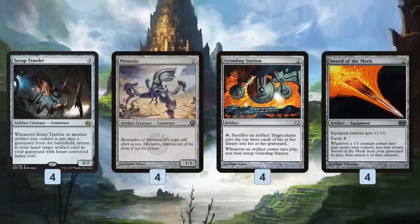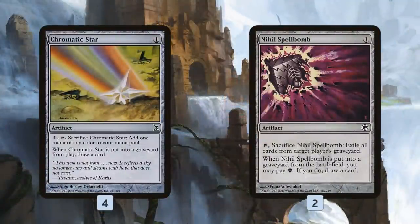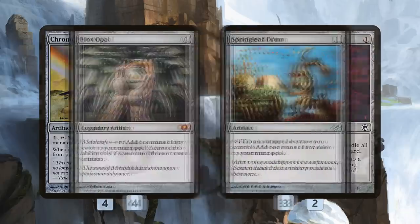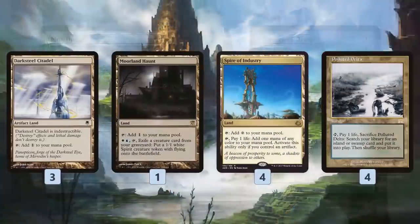Scrap Trawler is also just a nice value piece, getting back Thopter Foundry and other combo pieces. Chromatic Star and Nihil Spellbomb keep us drawing through our deck, giving us cheap artifacts to turn on things like Mox Opal for Sly Requisitioner. Mox Opal and Springleaf Drum accelerate us into our combo faster.